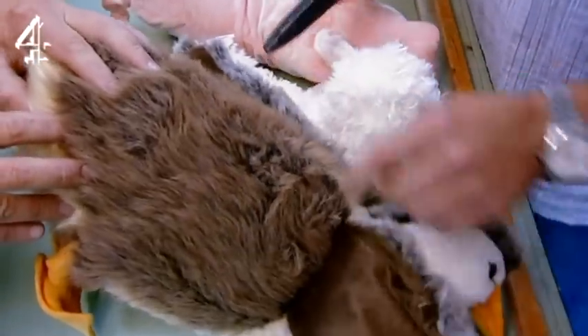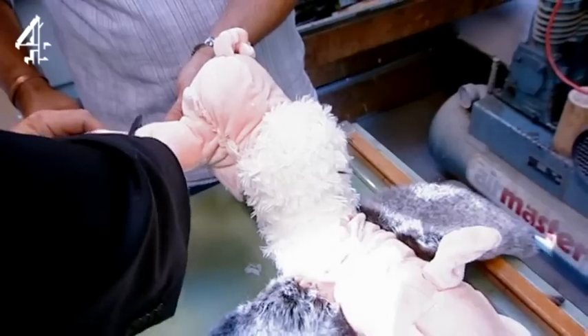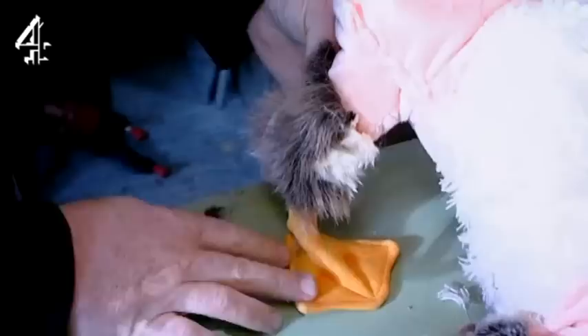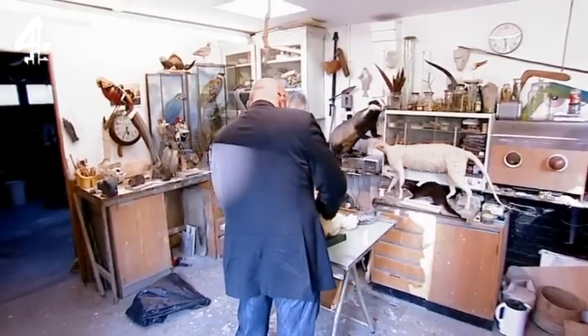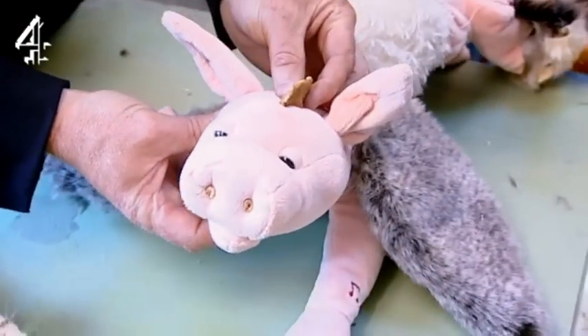Derek's going to mutilate the cuddly toys to create a rough mock-up of the creature I have in mind. The challenge here is making it seem like this fictitious animal actually did live. Based on our cuddly model, he's then going to make a full-size monster from the skins and feathers of a real goose, lamb, hog, and chicken.